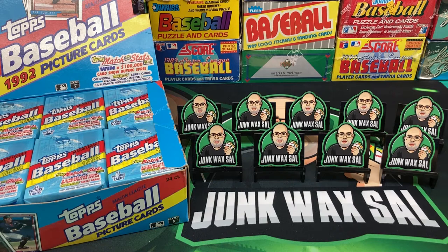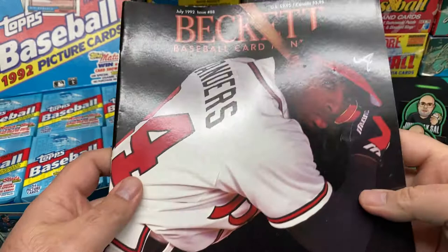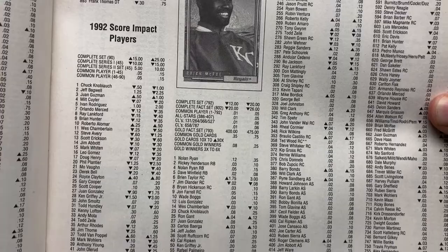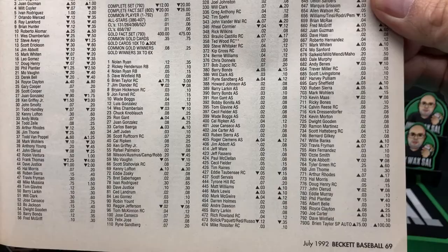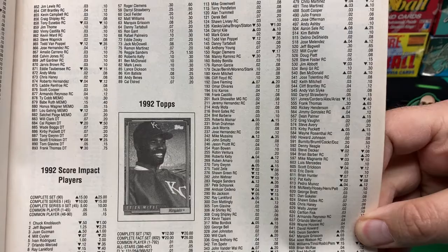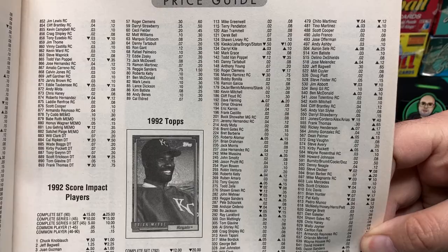This is another nostalgia trip. The Manny card is decent but that's pretty much it. Let's take a look at the Beckett from back in the day - the Deion Sanders version from July of 1992. Looking at 1992 Topps: 20 bucks for the hand-collated set. Brian Taylor rookie card at three dollars was the hot card back in 1992. Tyler Green hot at 60 cents. In July of '92, it was Brian Taylor or bust.